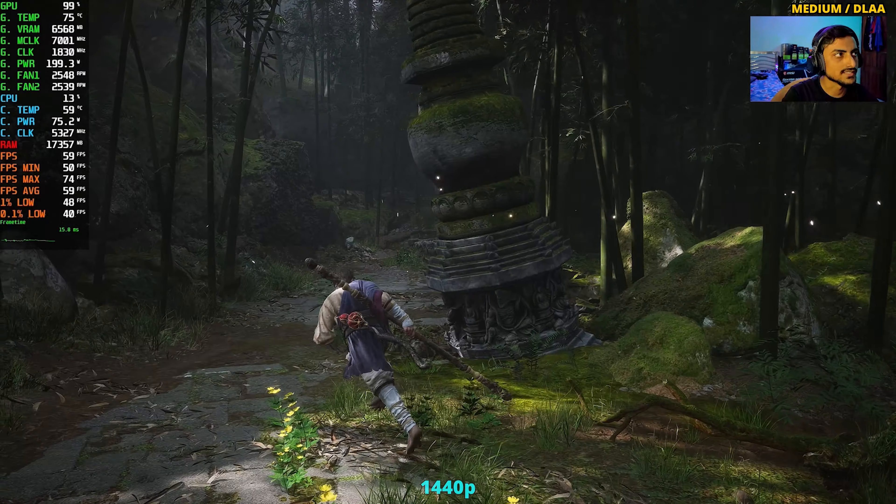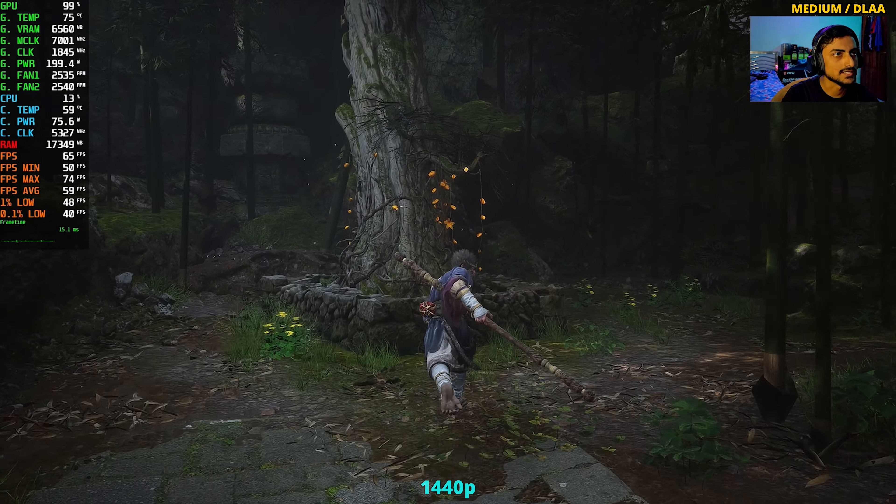If you want more than 60 FPS consistently, you can also enable DLSS Quality on top of medium settings.